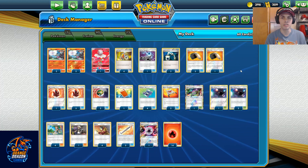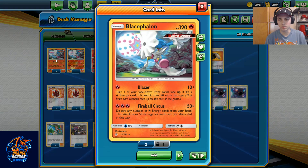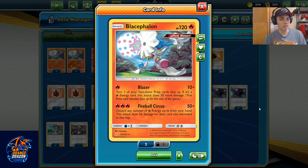It's not legal physically yet, but we're going to talk about Baby Blacephalon — possibly the best single-prize attacker we have in the format now, depending on how you build your deck. 120 HP, one-energy attack, which is always nice. The Blazer attack, getting to see one of your prize cards and keep it revealed for the game — it's huge.